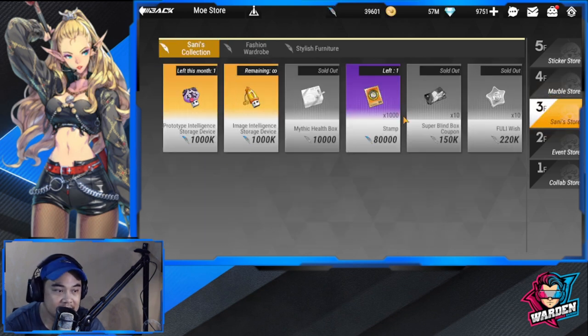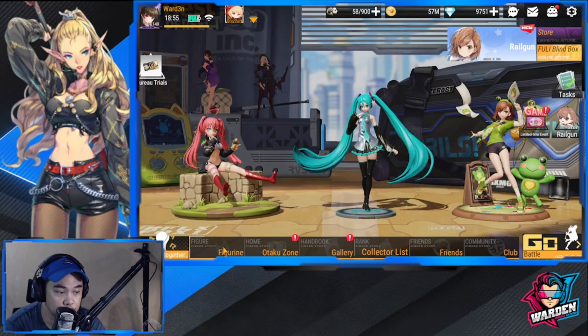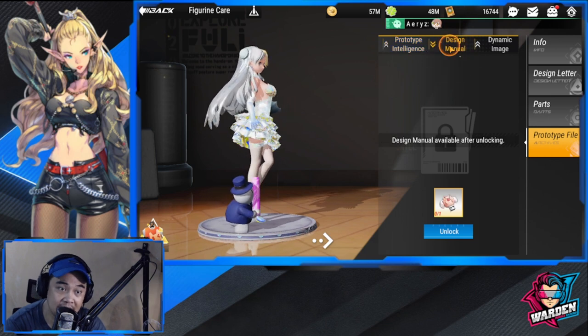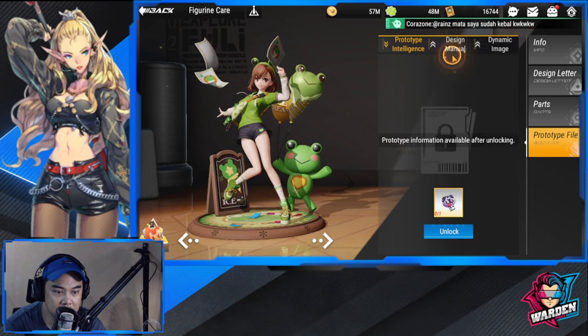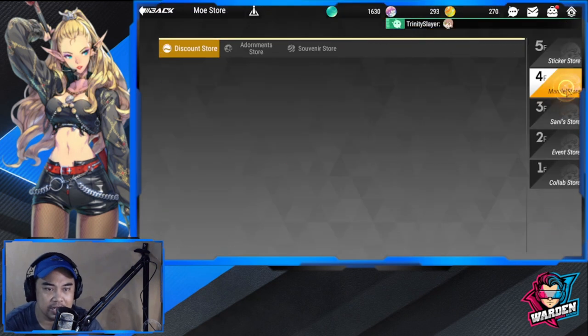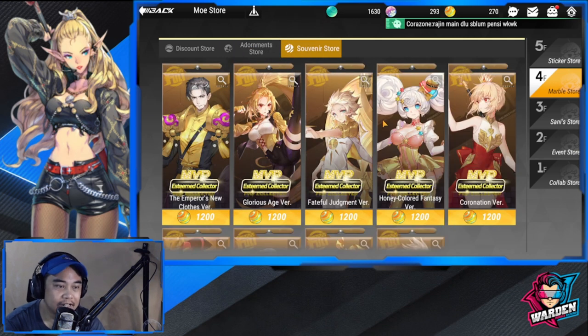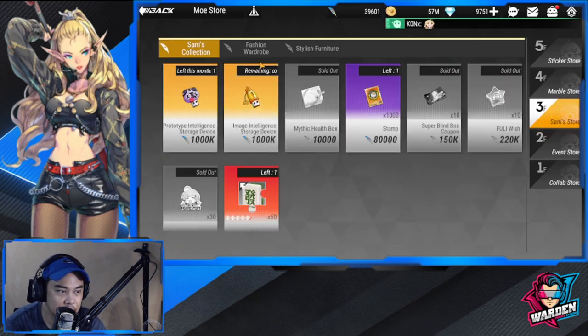For the Sani Store, Prototype Intelligence and Image Intelligence can be used as advanced level-up materials. Let me show you — Prototype File: you have Prototype Intelligence, Design Manual, and Dynamic Image, and you use them once you unlock some of them, with a stack bonus available. For the Souvenir Store, these are your golden marbles — hard to get skins. In the Sani Store again, Fully Wish is also good here, and the sticker here is sold out — those are what you should buy.